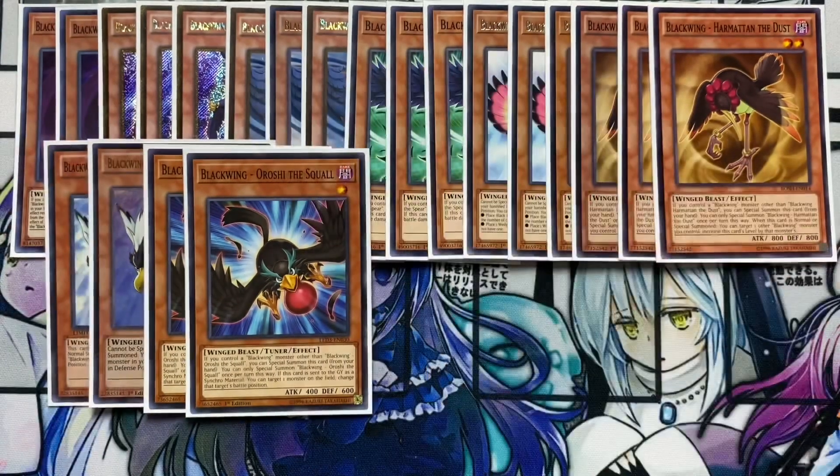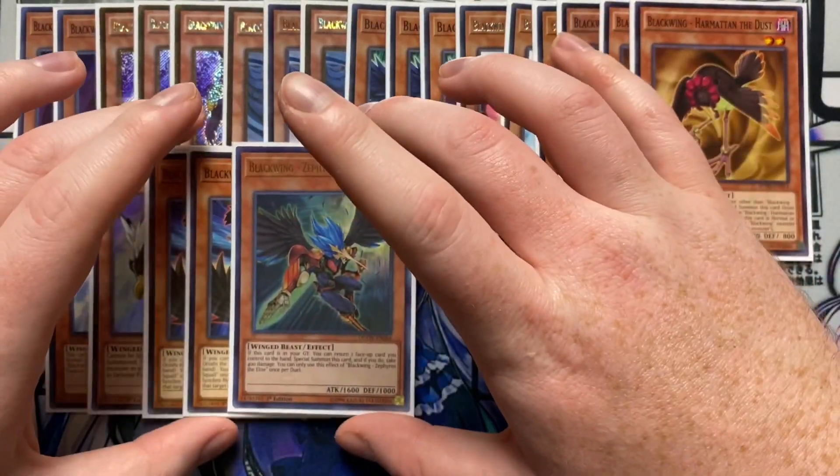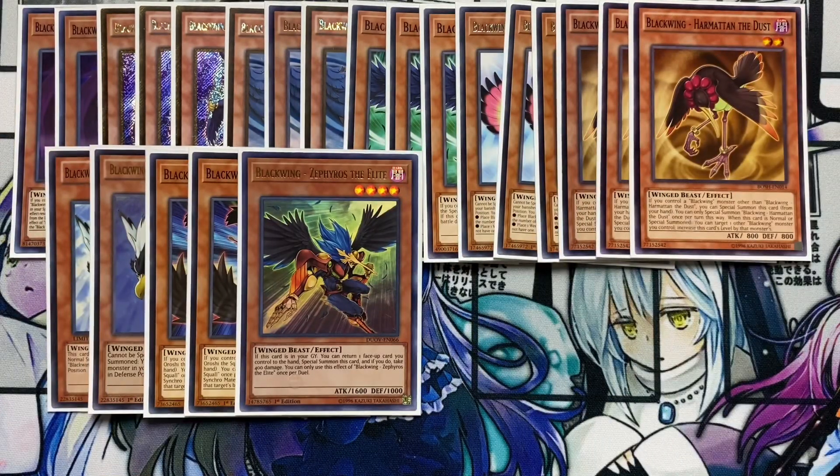Also running two Blackwing Oroshi the Squall. If you control a Blackwing monster other than this card, you can special summon this card from your hand, once per turn. If this card is sent to the graveyard as Synchro material, you can target a monster on the field and change that target's battle position, which is really nice. I'm also running one Blackwing Zephyros the Elite — he has a once-per-duel effect: if this card is in the graveyard, you can return a face-up card you control to the hand and special summon this card, then take 400 burn damage. Really good for setting up Synchro plays.